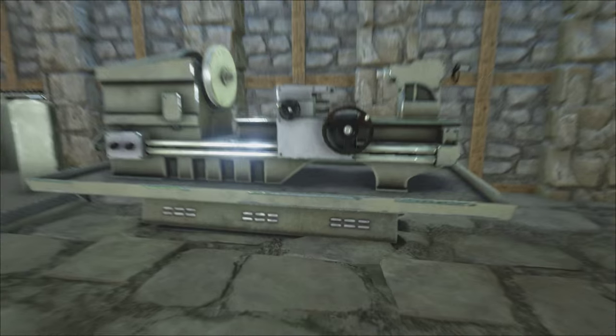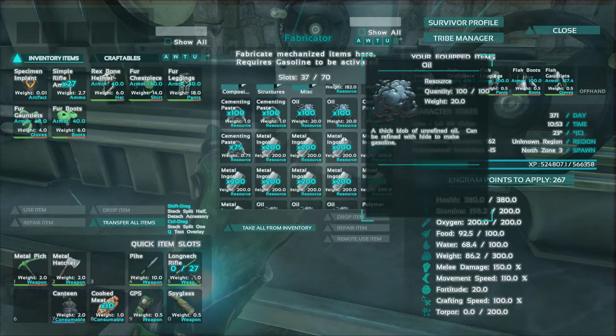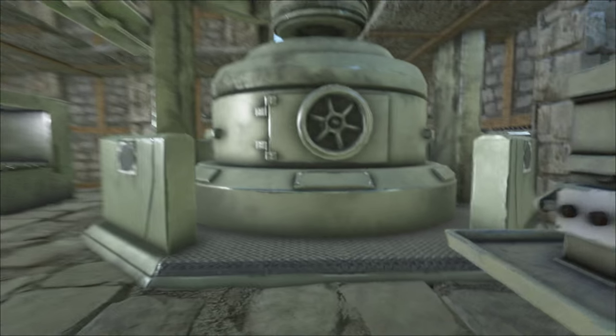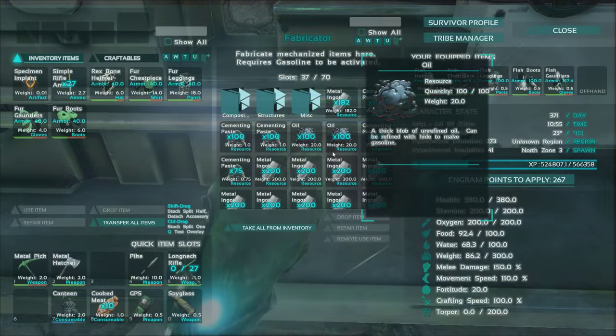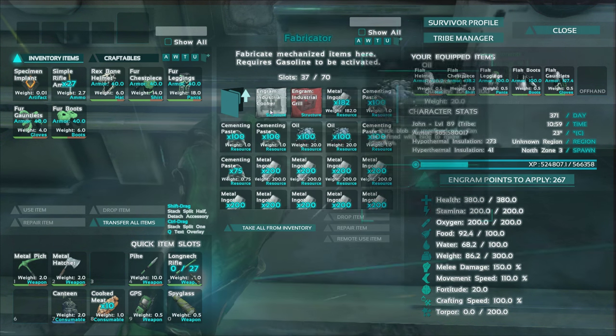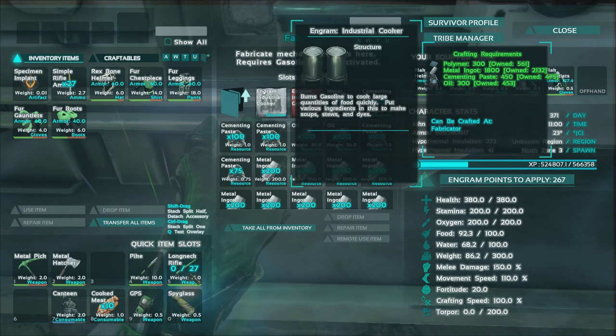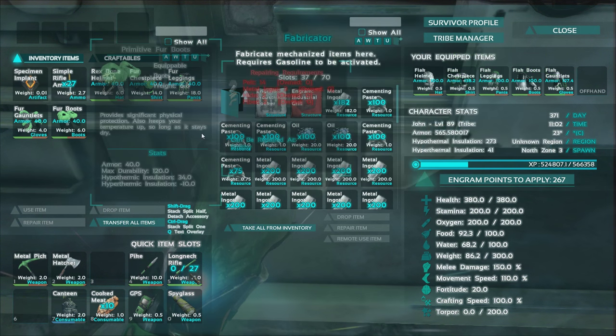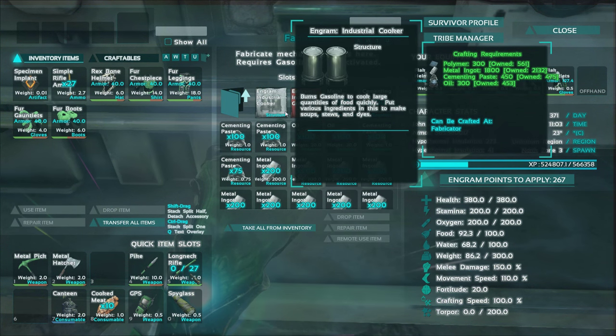So if we go over here to the fabricator, I've already gathered all the material we need. It's a lot of metal gathering, but I already had a lot of it gathered up and smelted up in the new oven we have. Under structures, cooking — industrial cooker right here. I don't know how big this thing's going to be.